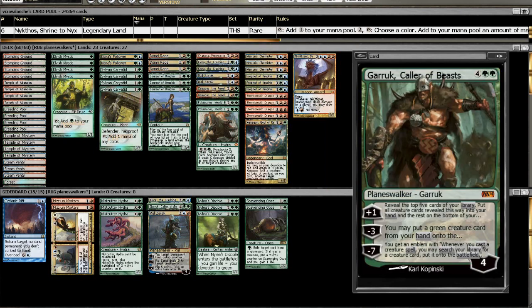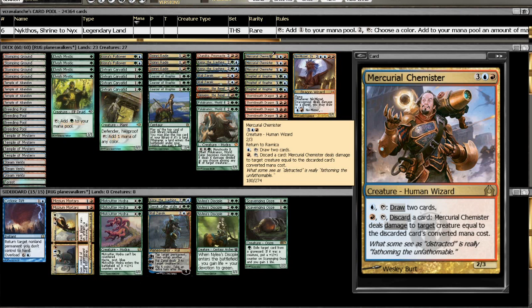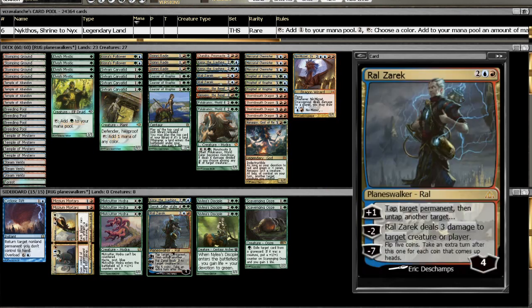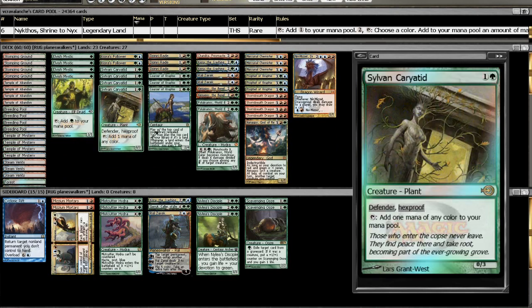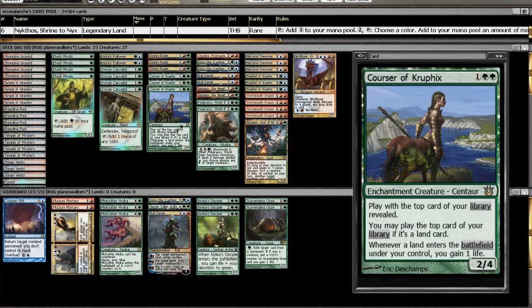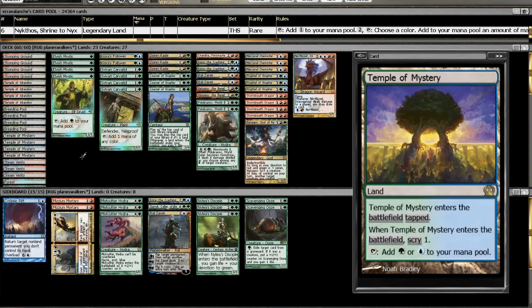Right now I've got Vraska in the sideboard, another Kiora, and another Ral Zarek. I'm liking Ral Zarek because he has some synergy with Mercurial Chemister via the tap-untap ability, though that's about all the synergy he's got. He also has synergy with the 1-of Nykthos, Shrine to Nyx, as we can generate a decent amount of mana — our Green devotion is going to be the highest. If we have two of these guys out, we get a net mana positive out of Nykthos, so I believe it is worth including at least 1-of in the deck.